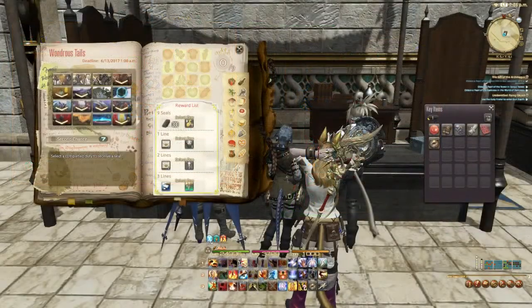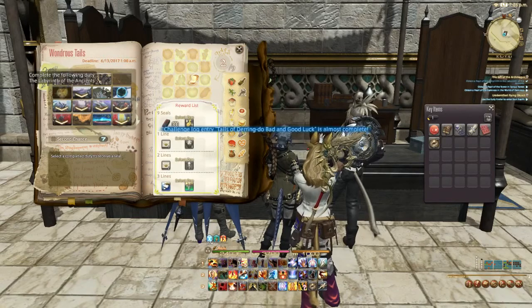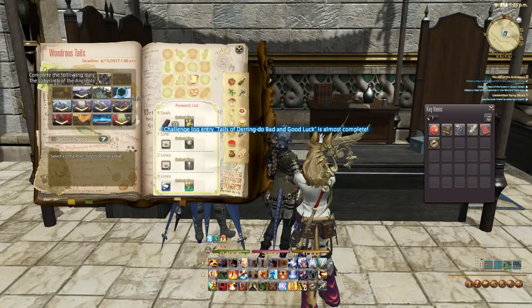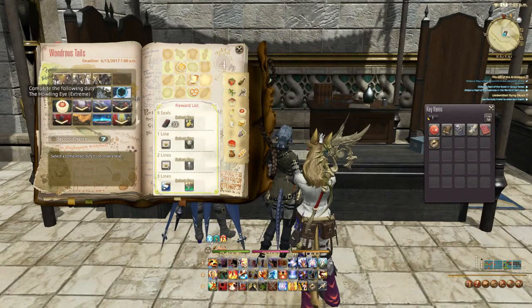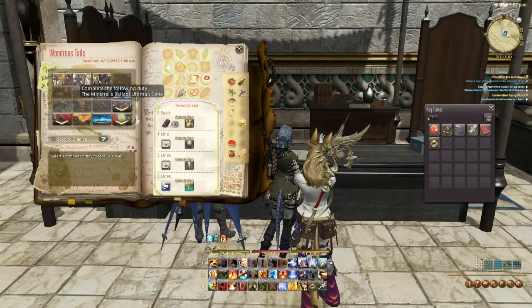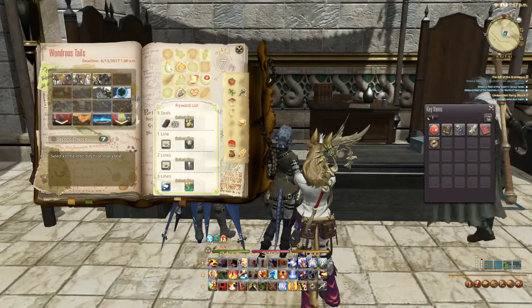Wondrous Tales was another feature added in patch 3.4. You can visit Chloe Aliopo in Idleshire to get a book with 16 random duties. Completing a task earns you a random sticker. If you collect 9 stickers over the course of 2 weeks, Chloe will give you a reward. If you can manage to get 1, 2, or 3 lines with those 9 stickers, you will get additional better rewards.